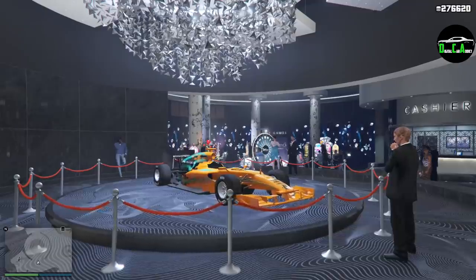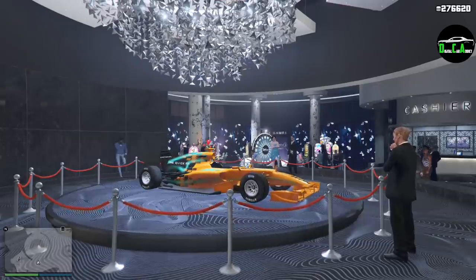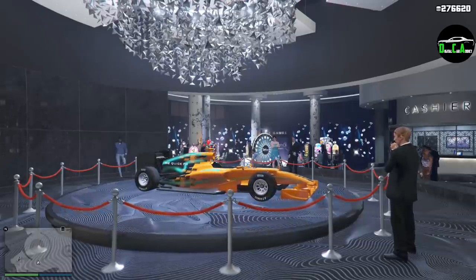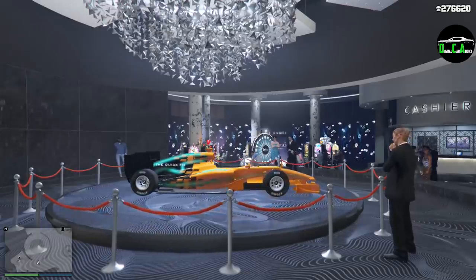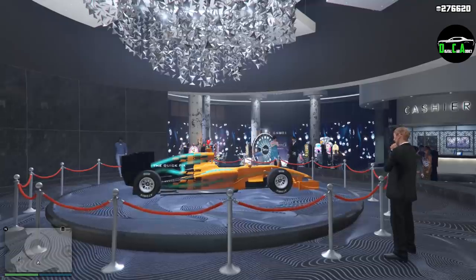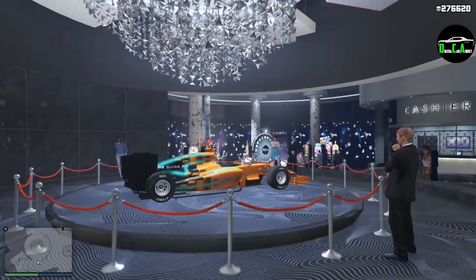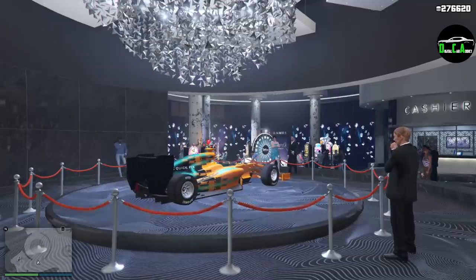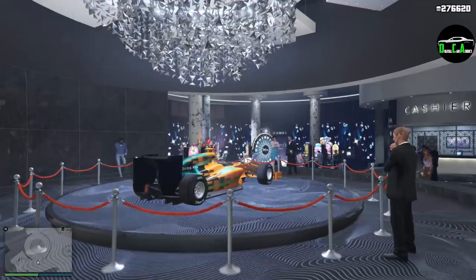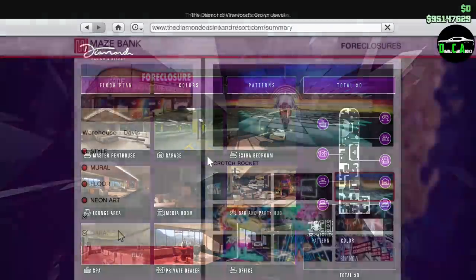If you want to see the full event week video that provides detailed info and my opinion on each car, I will leave that linked down below in the comments and also linked above here. This event week started on November 26th and instead of ending on December 2nd, it actually lasts two weeks, making it run till December 9th. The current casino podium vehicle is the Benefactor BR8, which is currently the fastest open wheel car around most tracks — something you should definitely try to get if you haven't already.